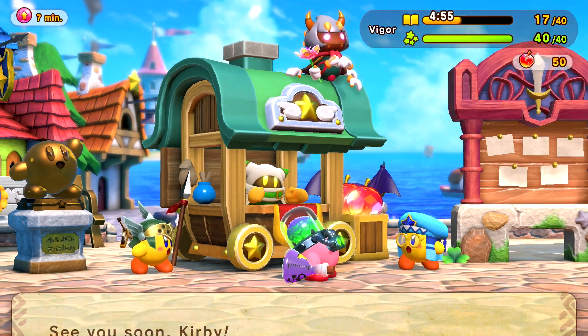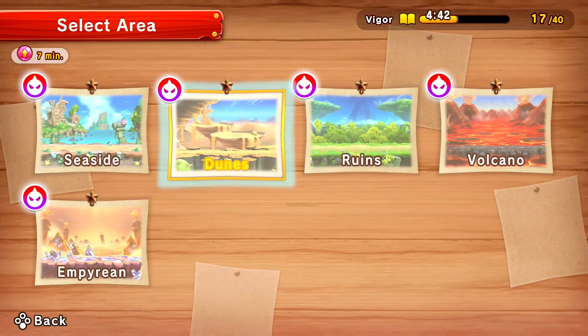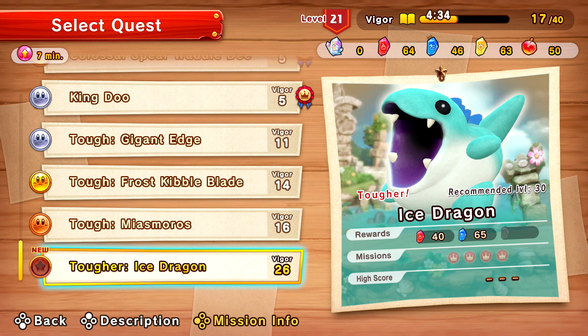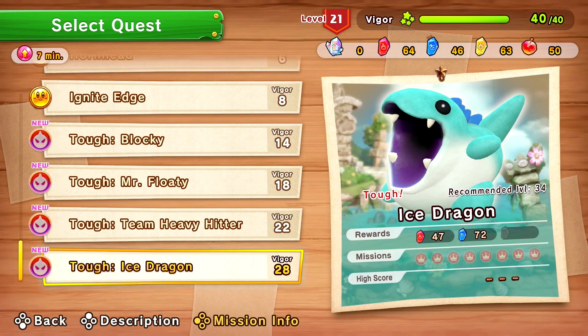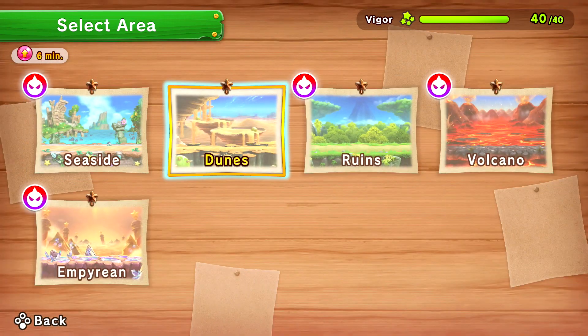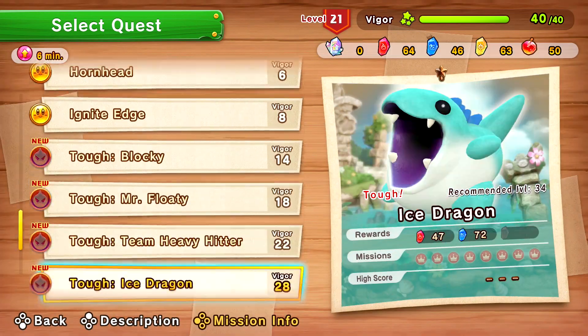We've got so many more quests to do. We've got the Ice Dragon — let's do it. It looks like everything is like level 30. Do we have enough vigor? No. Party Quest time. To the Party Quest. I pressed B one too many times — a tragic mistake. We're going to be hit with double loading screens. Nothing is a costly mistake to the mad scientist. I thought I could hit this Ice Dragon, but look at what we get — he's level 34. What level are we? 21. We can beat him. Let's try it.